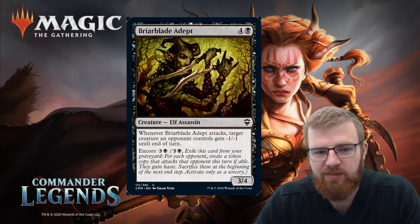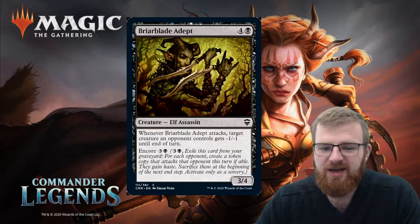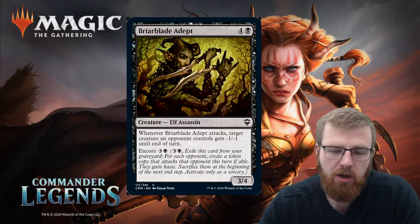Attacking for nine and dealing minus three, minus three to something — or a combination of things — is strong. Five mana is quite high just as is, but it's a common, so.